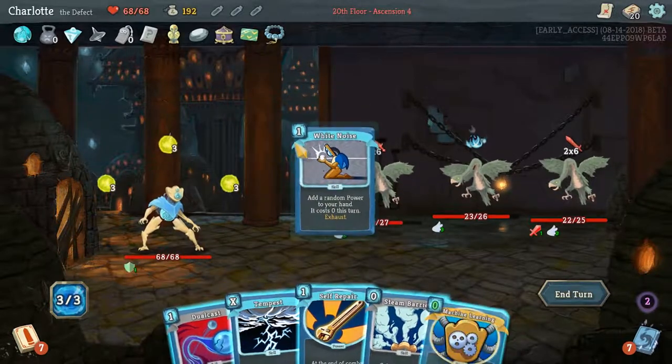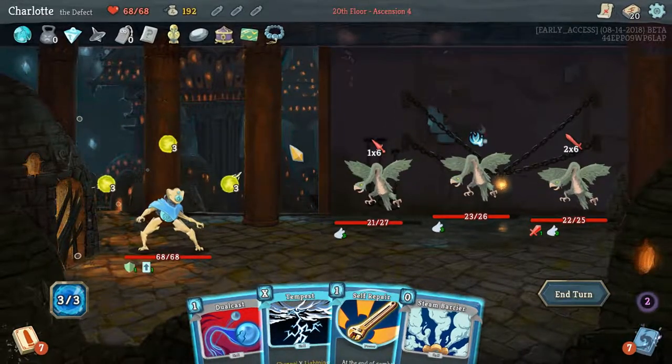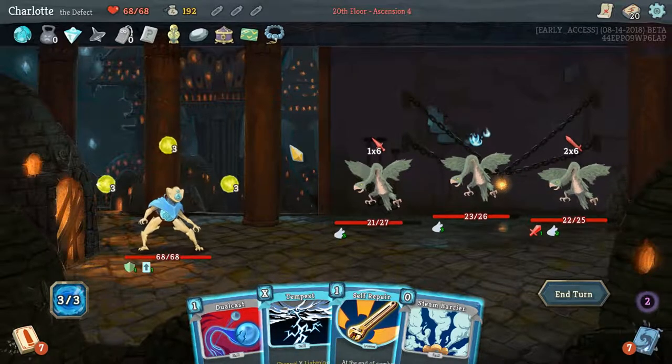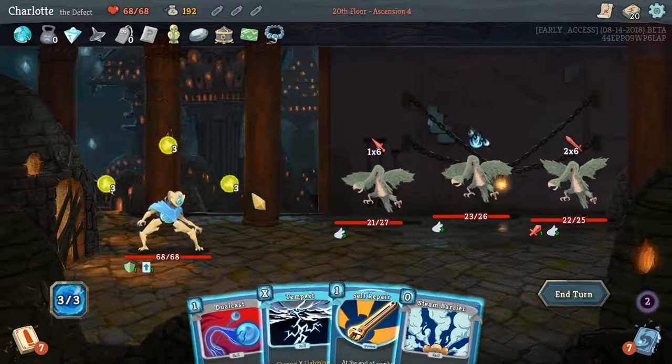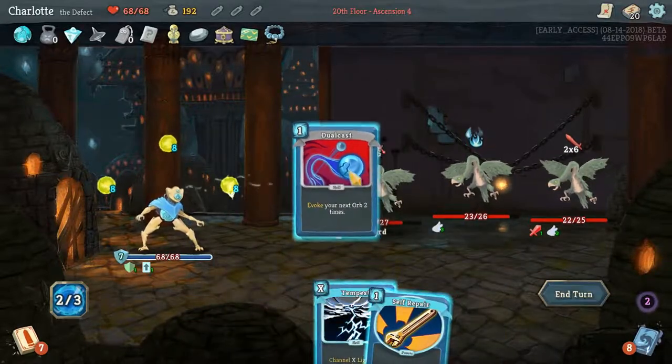Add a random power to your hand - Machine Learning again. It likes us. I think Steam Barrier. Then Dual Cast, maybe Tempest. Let's try it.